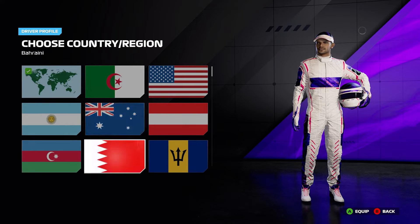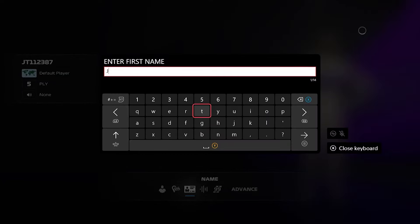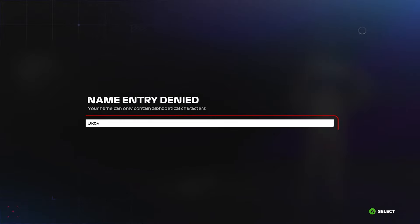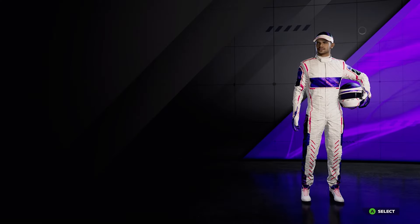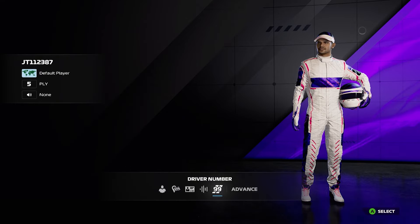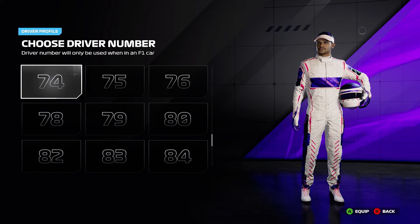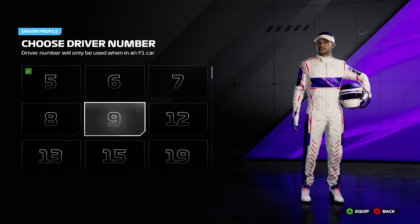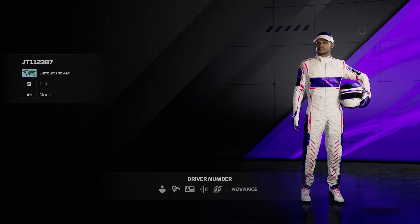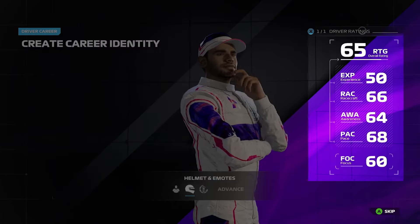You've also got the country/region, so you can go with whatever flag you want. Then you've got the name — you can imprint your name onto it, so we'll call this 'JT' to start with. It's first and last initials plus three letters, so 'JT1' — beautiful. Then you've got the audio name, where you pick what they call you on the radio. And then there's the driver number — you can go for whatever number you want, though some numbers are taken, like 11.